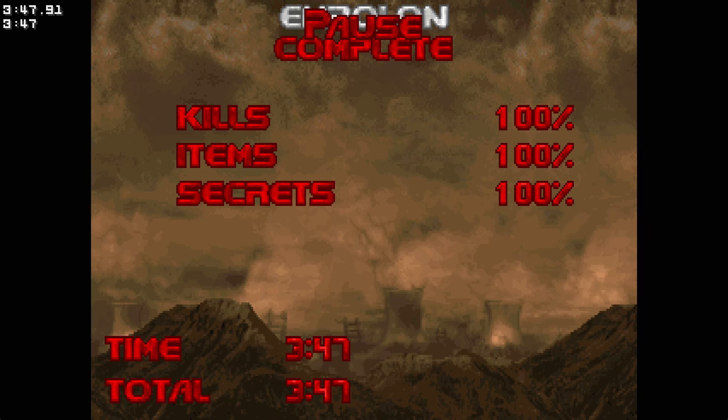That finishes episode one of Deathless. General thoughts: it was fairly chill for most of it in terms of difficulty. Design-wise, it takes some inspiration from the first episode of Doom — I wonder if that will carry on in episodes two, three, and four. E1M6 had a bit of ammo starvation, especially if I hadn't found the berserk. E1M7 worked out a lot easier than I'd imagined. E1M8 I could have easily died from splash damage, but kind of pulled it off once I got a bit more space.